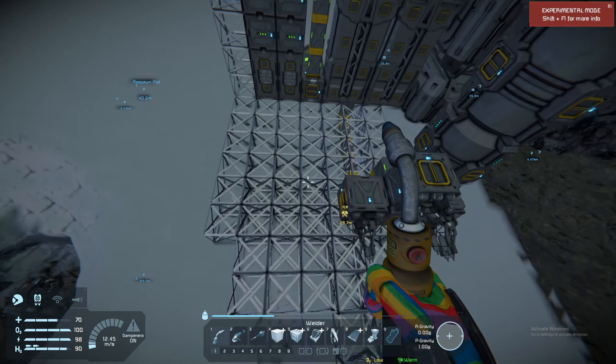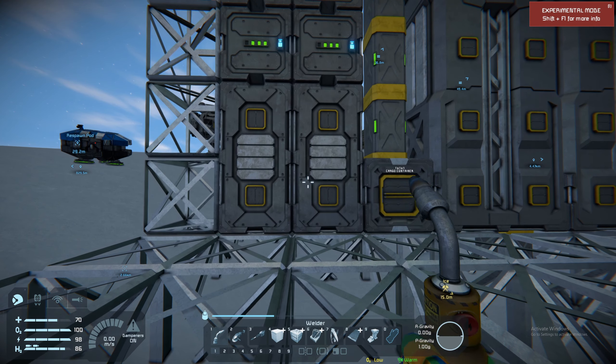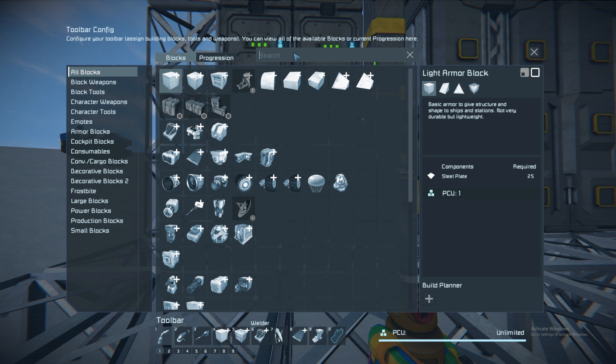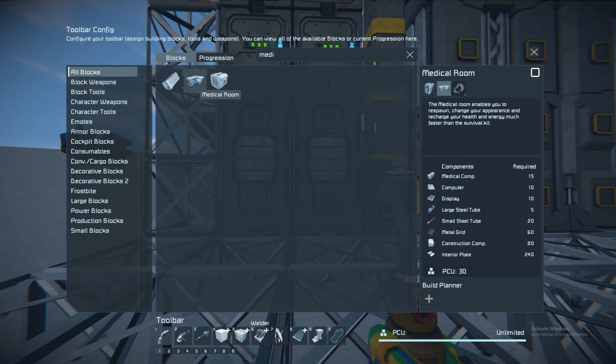But first of all, I want to make a medical room kit - one of these medical rooms - because then we have somewhere to respawn if we should ever die. Which I'm getting more and more afraid of doing. We could just load of course, but as always, that seems a bit cheesy.